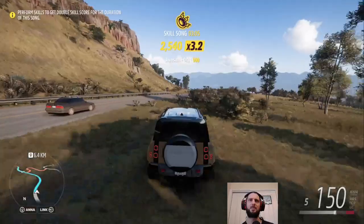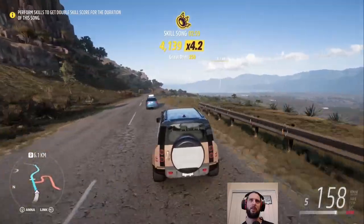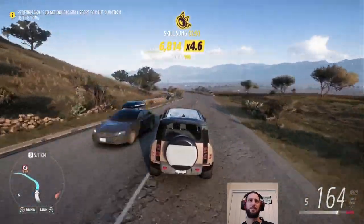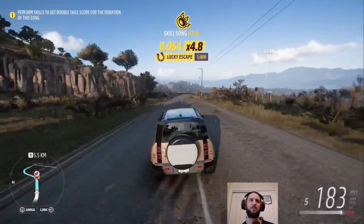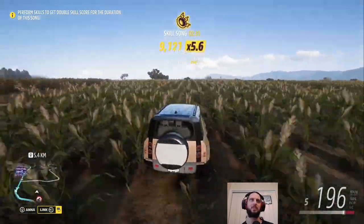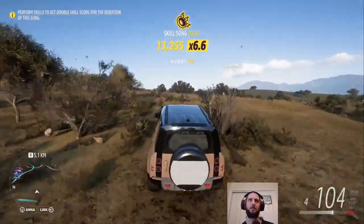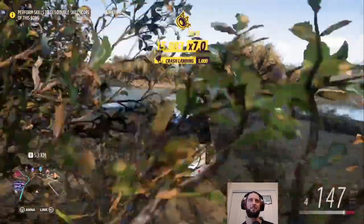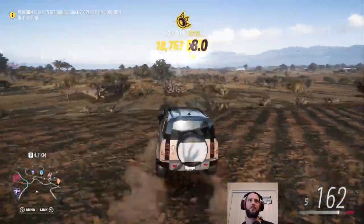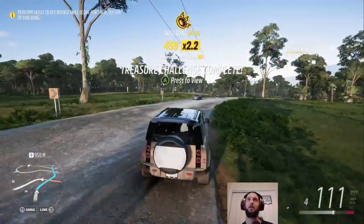We've got this road conveniently laid out between the cliffs and the valley. There's a speed zone up here that I'm going to intentionally bypass, because if you go through a speed zone all the traffic gets ghosted and you can't get skill points from passing traffic. We've got a skill song active anyway, so let's just go off-road and farm that. Skill songs let you get your multiplier to times ten, which is quite nice. I still haven't had a notification for the treasure clue — there we go, treasure challenge complete.